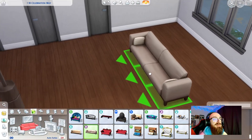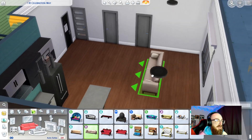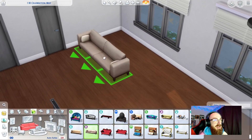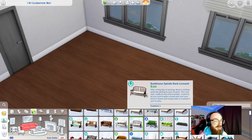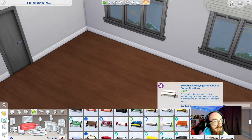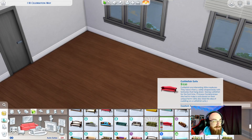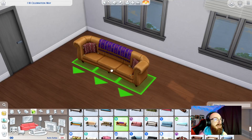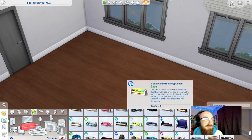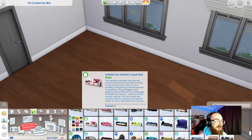Oh, we already used some of this kit's items. When it comes to couches, I like couches that have pillows or something on them — something they started adding in later packs. I kind of like that one I was looking at. I think I used this in one of my builds last time.